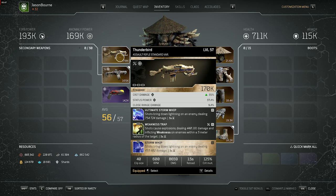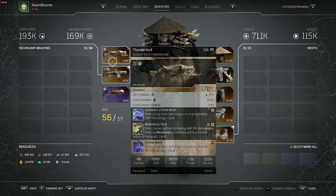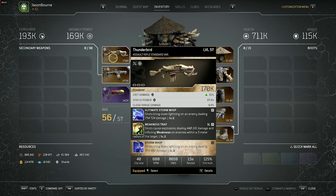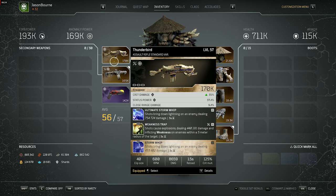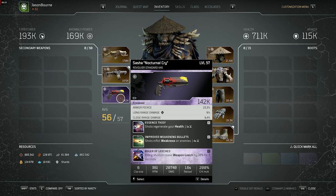The second weapon is Thunderbird with Ultimate Storm Whip, and I was lucky to get Storm on the second mod slot. These two together do a ton of damage especially on bosses when you're switching between guns and tapping to get Storm Whip going — it does crazy damage. Weakness Trap is also nice for applying weakness and its own damage. You can also use Shadow Comment or any damage mods, including the new toxic spreading or fire beam mods. Also, I leveled up status power on the Thunderbird because when that weapon is out your turrets benefit from the increased status power.